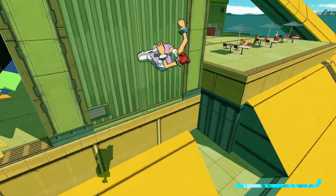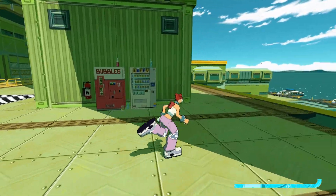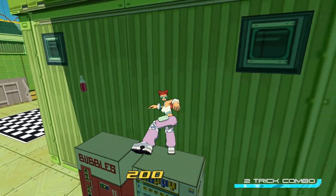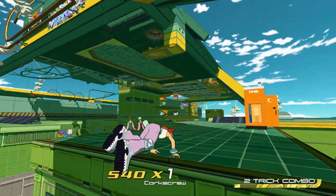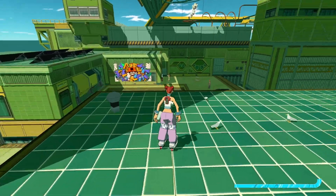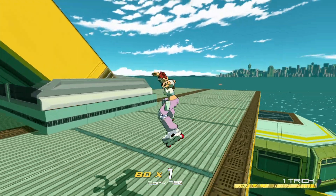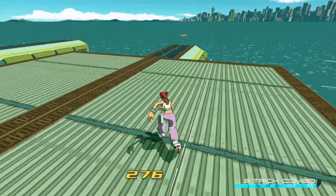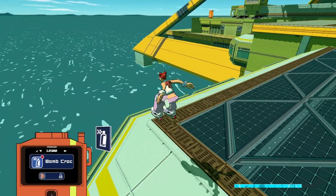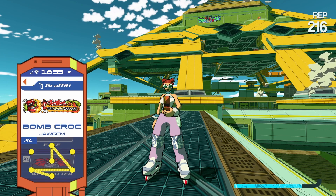There's another one that's elevated in this area. I like to do a kick jump because that makes you go up higher. Now we're back up on this level — do a boost jump to get over here. That leads to an area where you can see another spray out in the distance. This one is called Bomb Croc. Those are two back-to-back ones you can get pretty easily.